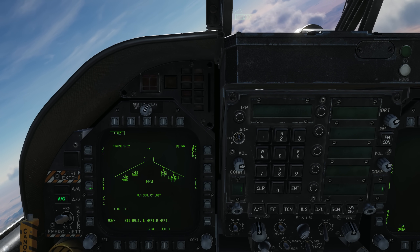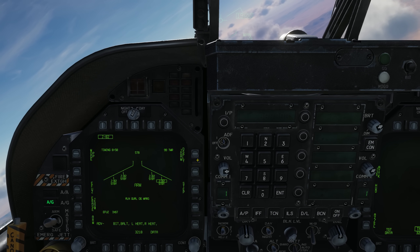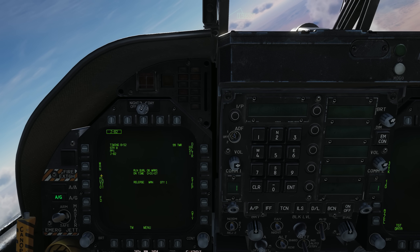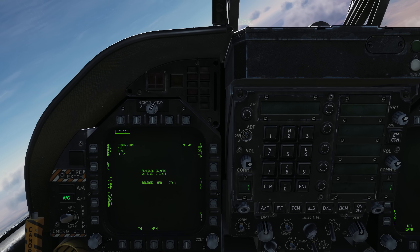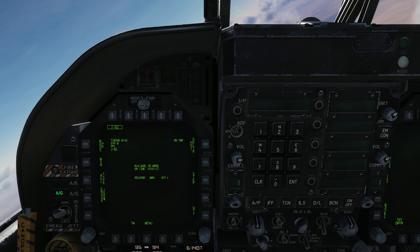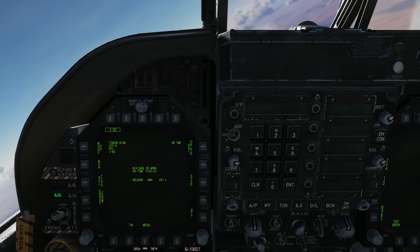We'll come down and set the E-Fuse to instantaneous. Then we'll come over to the JDAM display, come down to the release type, and we're going to do manual mode. For the initial open beta this week we're doing manual mode, and later on we're going to be adding the auto mode which will also include the dynamic launch zones.